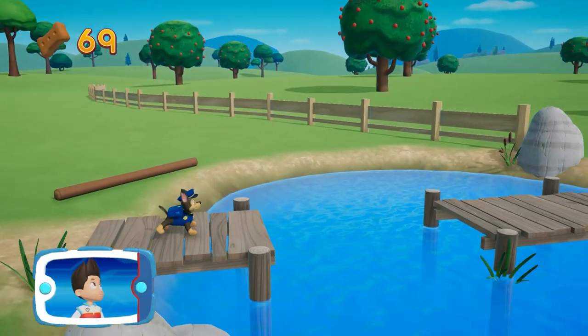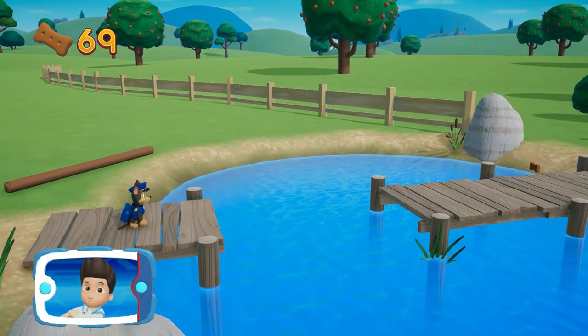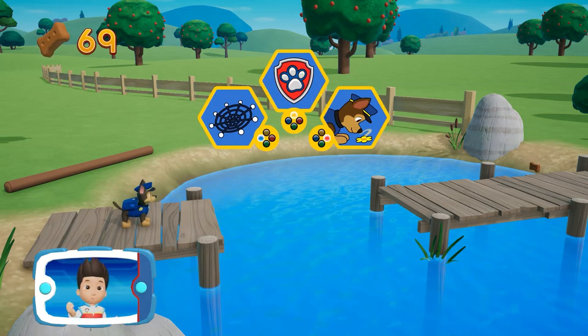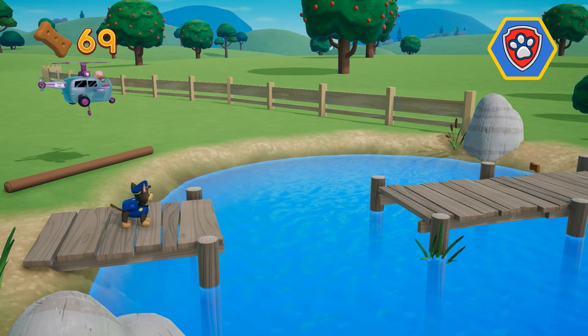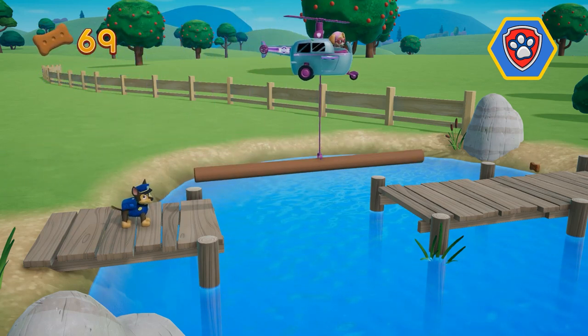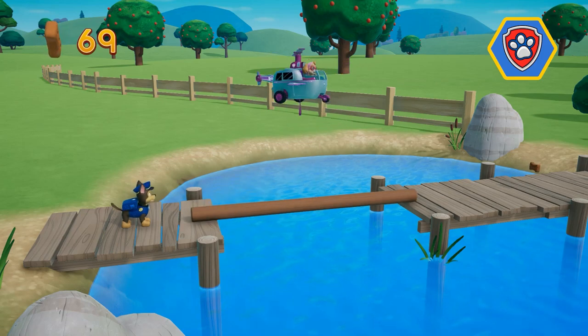Let's go! See that log? There's no way for Chase to get across — it looks like he'll need Skye's help. Which pup-ability should you use? Let's go!